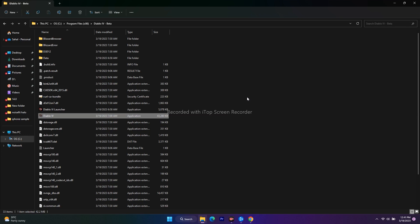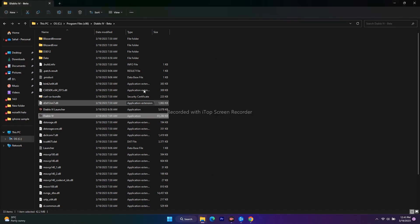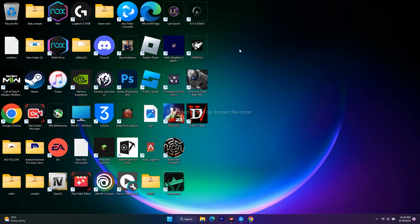There is an additional bonus step: right-click the application, go to Show More Options, Properties, then Compatibility. Enable compatibility mode and change it to Windows 7, then Apply and OK. This helped some users get rid of crashing issues, but for others it caused more problems. If the issue gets worse, right-click again, go to Properties > Compatibility, and uncheck both Run this program as an administrator and compatibility mode, then Apply and OK.